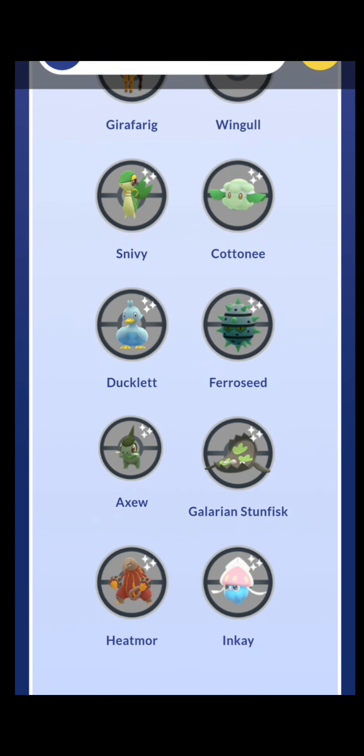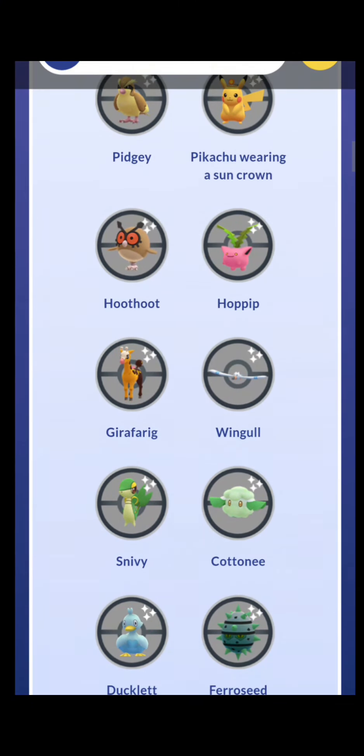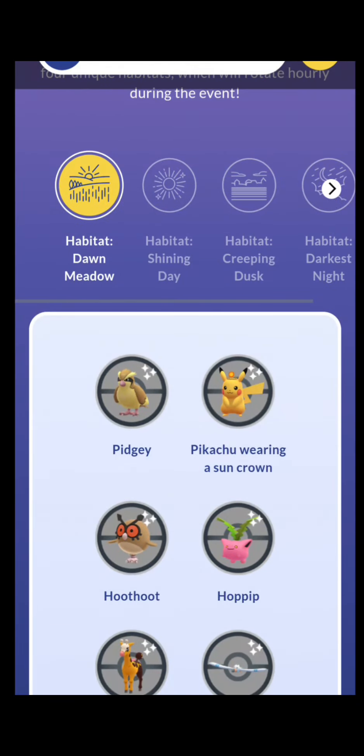Ducklett is a Little Cup monster — absolutely pick up Ducklett for Little Cup. Galarian Stunfisk is a Great League staple and can be kind of good in Ultra League, but Registeel is just better. It's also hard to get this Pokemon with PvP IVs since Galarians usually only come from 7km eggs. Ferroseed's evolution Ferrothorn is okay in certain specialty cups, same for Inkay evolving into Malamar. Cottonee evolves into Whimsicott, which is good for specialty cups. There's just a lot of good Pokemon in the Dawn Meadow.